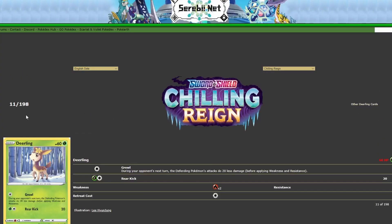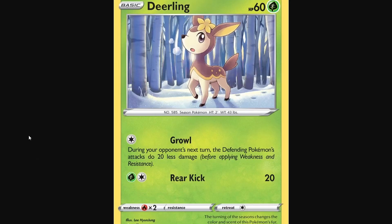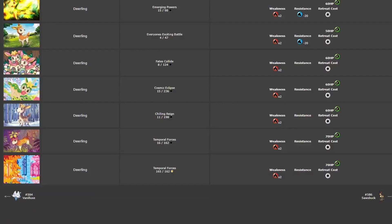And then we have the Deerling from Chilling Rain. This one is by Lee Hyung Jung. This is a nice card too. I like the Deerling's eye in this one — it's a lot more detailed. You can see it breathing out the dragon's breath, with the birch trees all in the background. I like the snow, I like the birch trees, I like the color of the Deerling in this card.